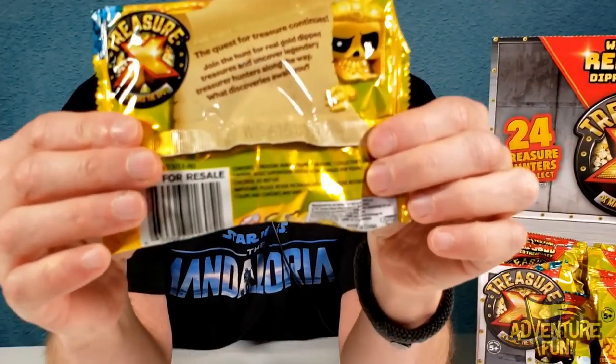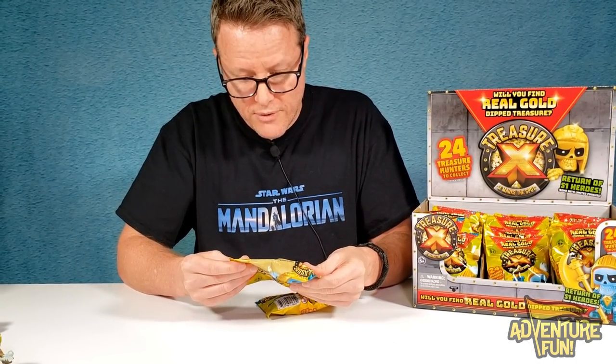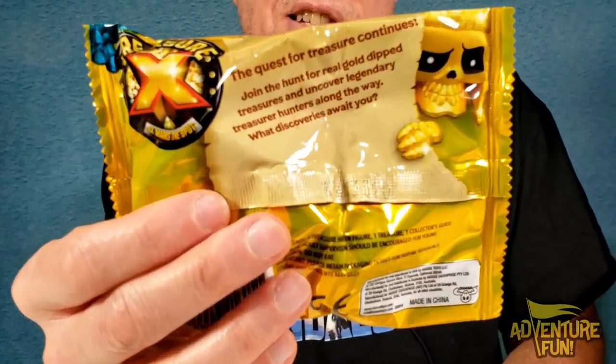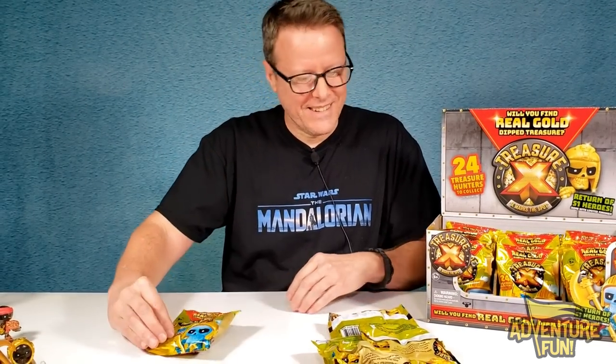We've got a code right here — WS416120. We pull out another and it's WS413320 — different from the first. So we pull out the rest of the packages to see which code is more common. We already went through all these — they're all WS416120 except this one. Like the Sesame Street song: which one of these is not like the others? This one's the only different code, so theoretically it should have the gold.